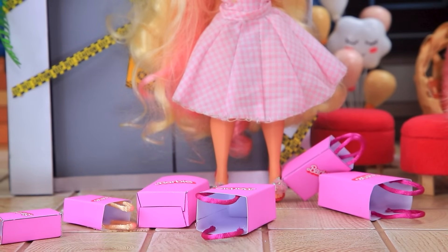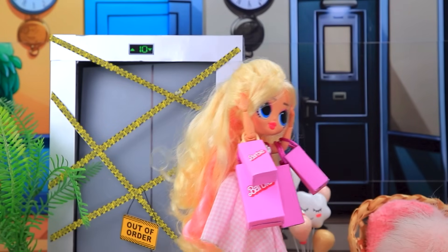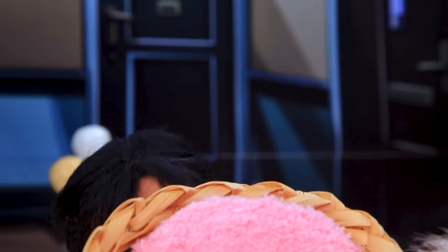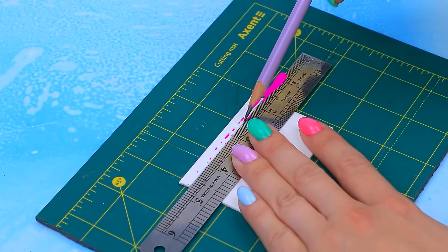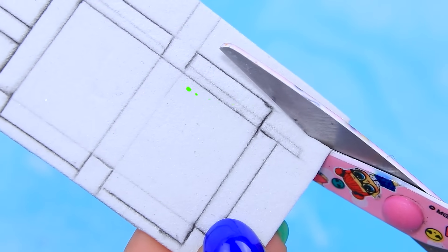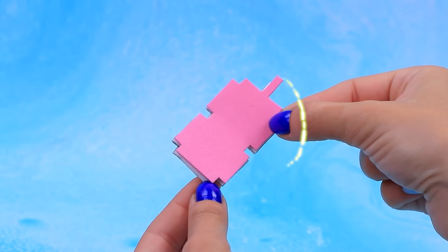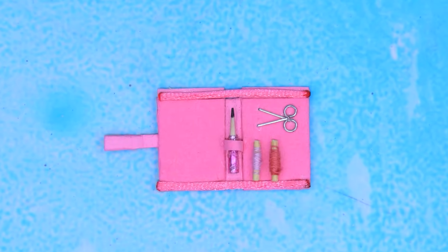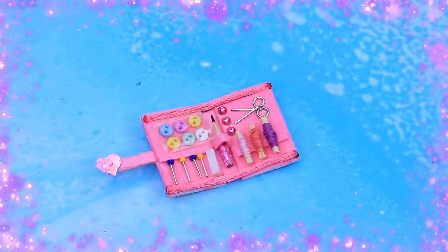What?! Oh no — elevator's broken! Gotta drag everything up the stairs. Flip the foam paper over, outline the pattern, cut it out, double and glue together. Assemble sewing accessories — everything for the craftswoman.